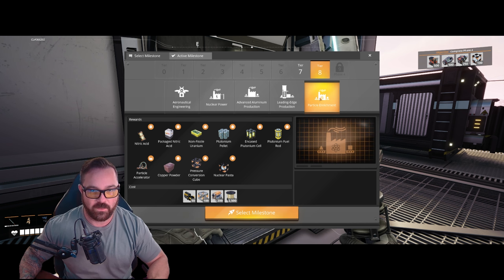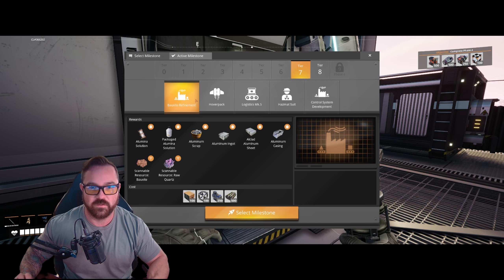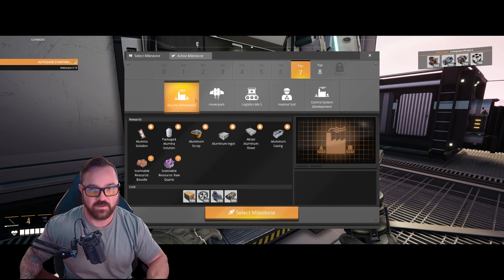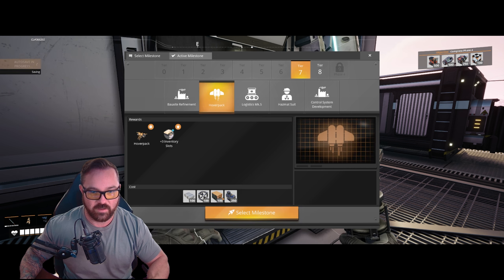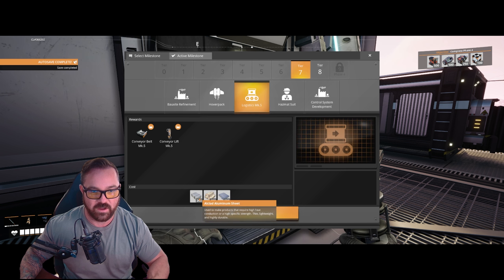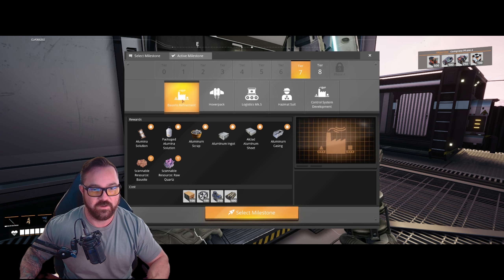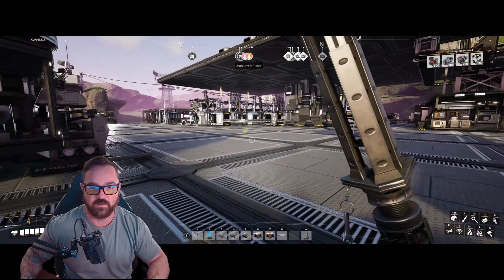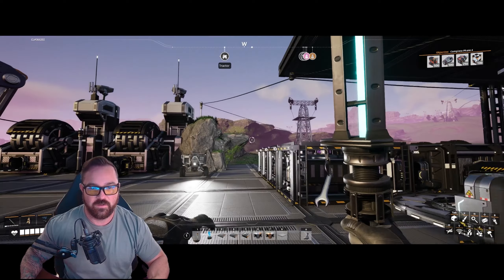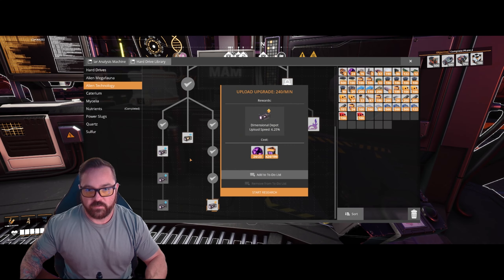We've got a lot to do. I've got some stuff to go finish — we're going to finish up at the steel plant real quick and get those motors and stators officially pumping. We've got computers, heavy modular frames, motors, rubber — that should get us through most of these tiers. Then we've got iron-clad aluminum sheets coming up next, so we'll need to do the bauxite refinement and get an aluminum facility going. We also don't have any trains yet, so transportation between facilities will be part of the next couple of segments.